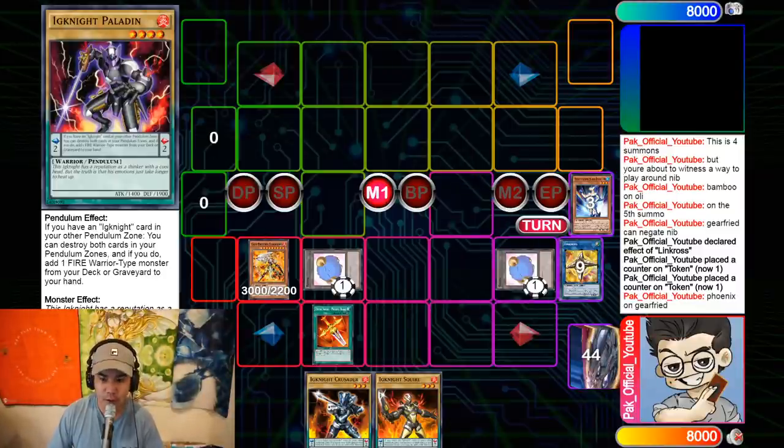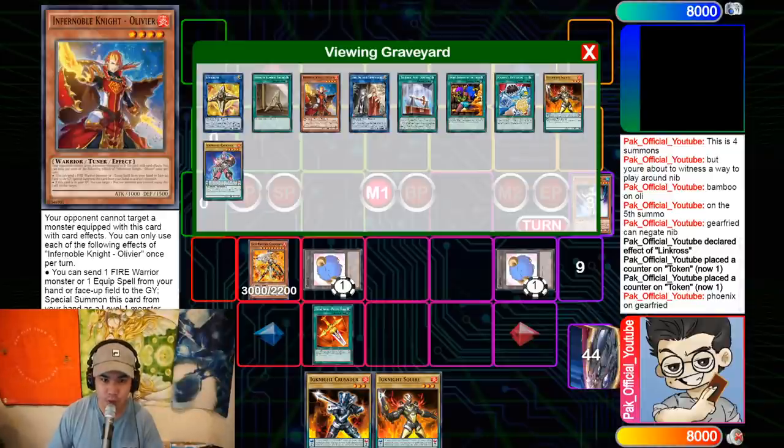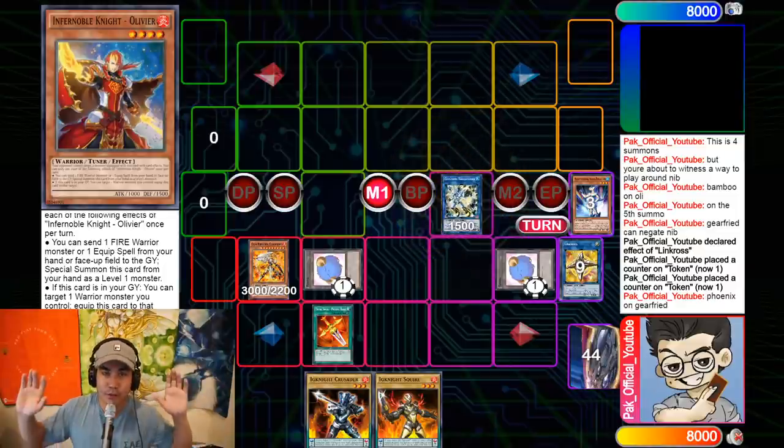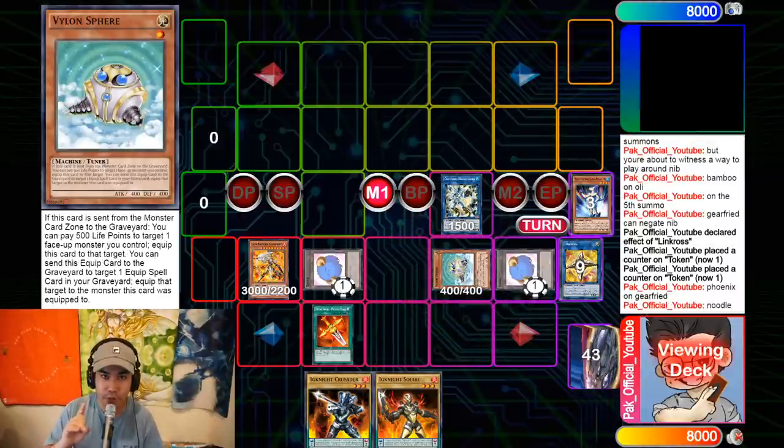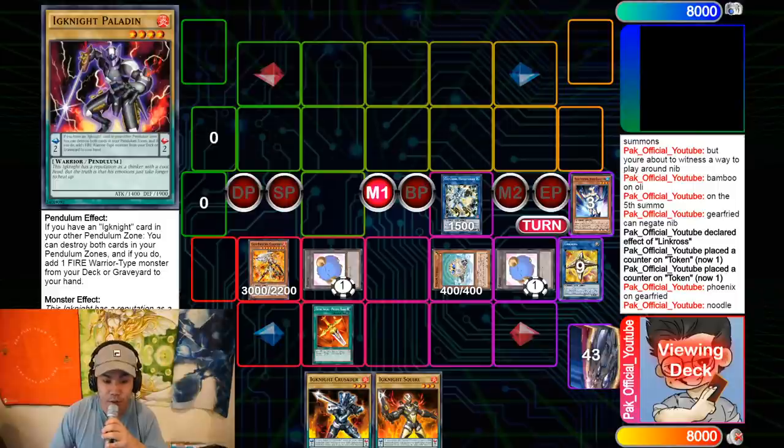Now you link off Olivier for Needlefiber — the most oppressive card of this format. And Olivier is a tuner, which is how this is fair — I don't ask the questions, Konami made the cards. You make Needlefiber and use its effect to summon Vyon Sphere. This card is gonna be bought out to infinity — none of its effects are once per turn. When sent from the monster zone to the graveyard you can pay 500 LP and equip it to any monster. And when it's an equip card, you can send it from the spell/trap zone to the graveyard to bring back any equip card in your graveyard and equip it.